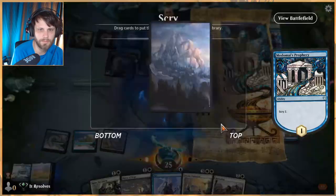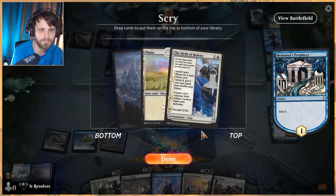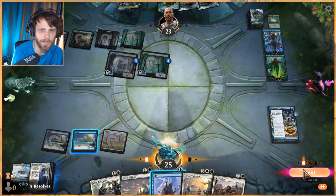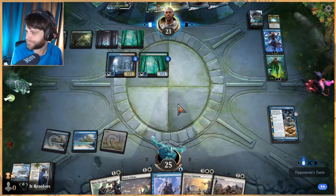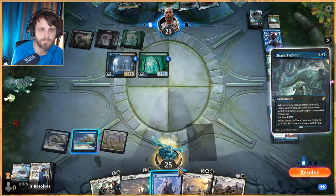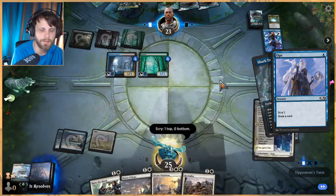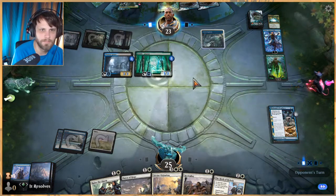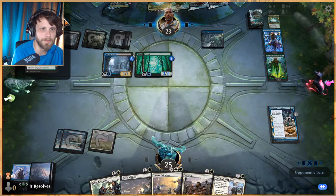Let's do this — Scry 2. It's not great; we can't opt this turn, we have to wait. Yeah, I don't love this but it is what it is. Whoops — that's very good for them too. We'll draw that — that's fine. Another casualty — okay, well.